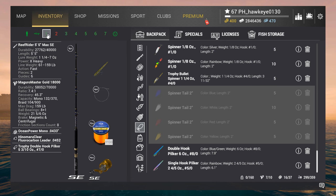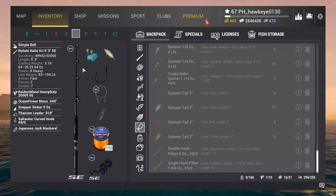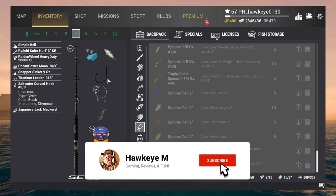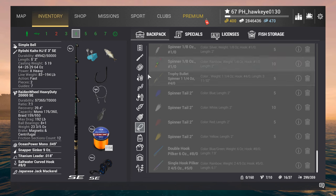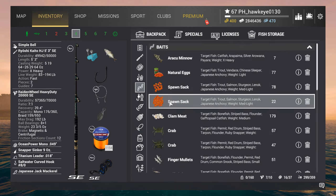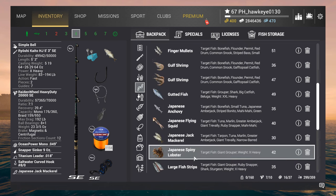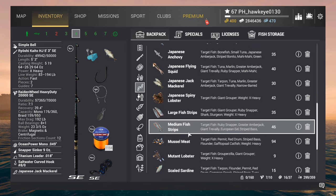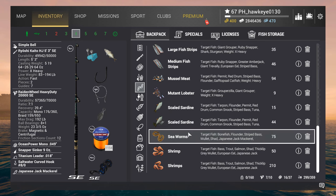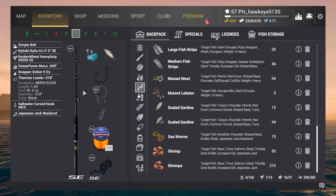I'm going to use a pilker to catch them. And I'm also going to use the other sea rod and bottom fish for them, using the smallest saltwater curve hooks possible, because we don't want them to be too big. We've got the Japanese jack mackerel — I'm just going to use a bait that's kind of an all-around bait. There's plenty of those: finger mullets, Japanese flying squid, medium fish strips, scaled sardines. Any of these we could probably use and get what we're looking for.